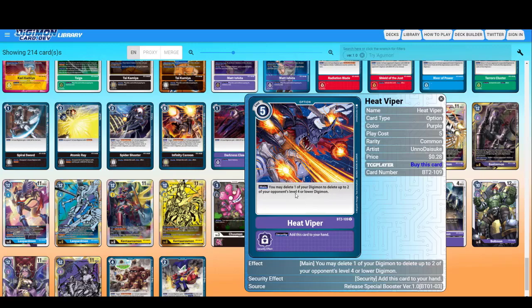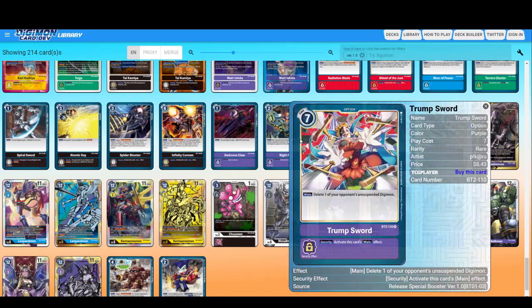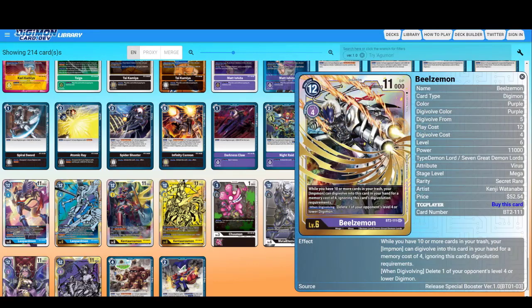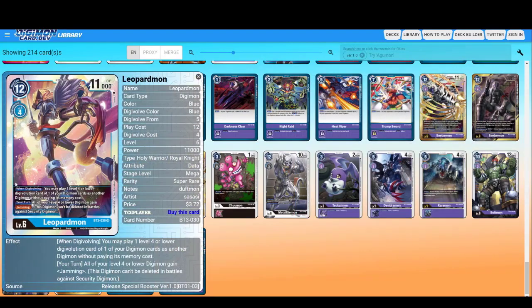Heat Viper — you may delete one of your Digimon to delete up to two of your opponent's level four or lower Digimon. There's a better version of this card. Play one purple level three Digimon card from your trash without paying its memory cost — any on-play effects don't activate. Delete one of your opponent's unsuspended Digimon — UN. SUS. PENDED. DELETE. While you have ten or more cards in your trash, your Impmon can Digivolve into Beelzemon in your hand for a memory cost of four. When Digivolving, delete one of your opponent's level four or lower Digimon. This is why people like Beelzemon — it is really good.